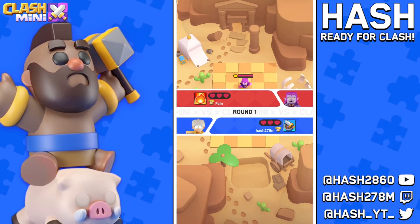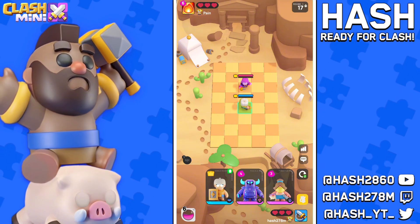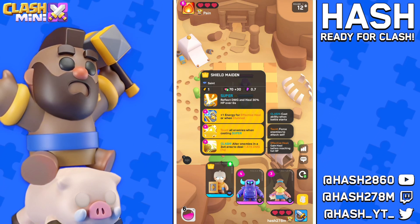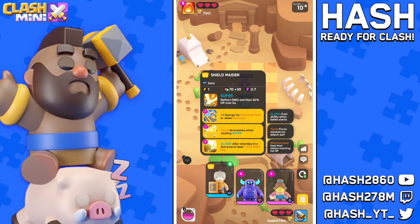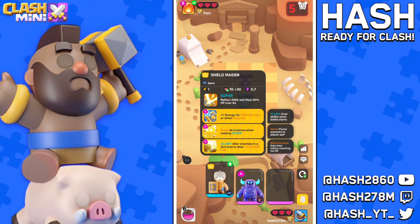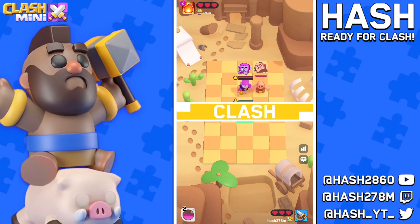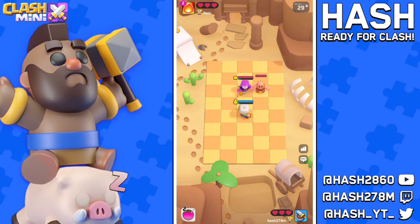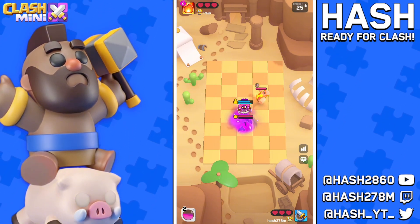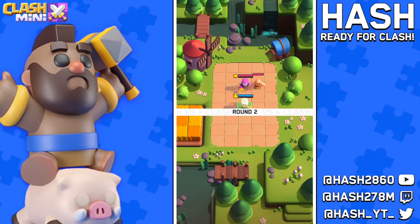This is the last game for today's video and we are facing a Countess player. We're back in the same situation - this game will decide if we reach 3k or not. Against the Countess I like to go with the taunt ability to protect my ranged units. A Giant by him - I don't think we're going to win this first round but not a big deal; upgrading the maiden was just a safe play.